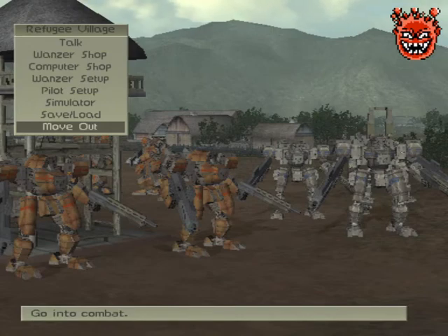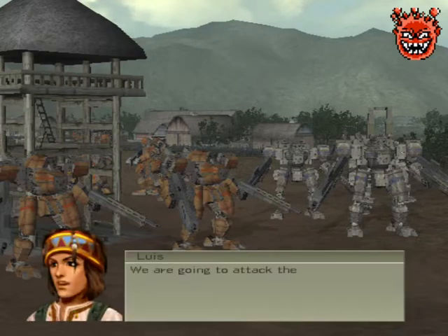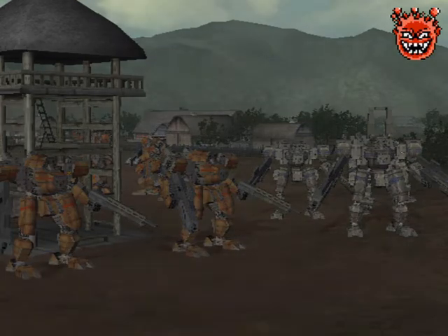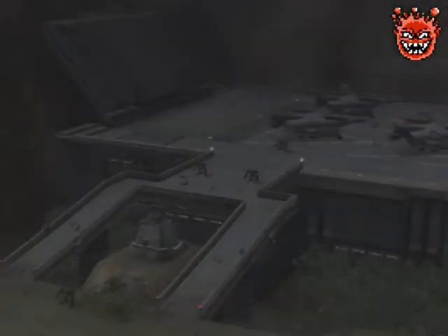Hey guys, welcome back to the burst weapons only playthrough. From mission 4, we'll be taking on the next story mission in UCS — the VTOL base. I've always liked this mission. A new shop and computer shop opened up. I don't want to purchase too much from the computer shop because it just makes us overpowered. At a minimum I bought AP computers, because burst weapons need so much AP.